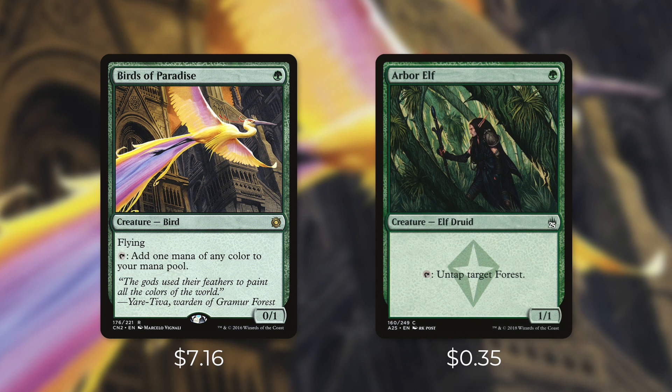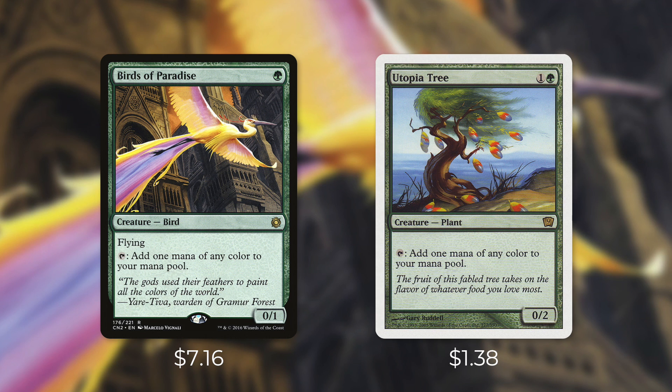For most mana dorks that help you fix your mana, they're going to cost two mana. For example, Utopia Tree is a 0/2 that costs one and a green and taps to add one mana of any color to your mana pool. So against creatures on the ground this is a slightly better blocker, but since it costs one more mana it's definitely slower than Birds of Paradise. Still, at $1.38 it's much more affordable. We've got a few more mana dorks that cost one and a green and each tap for one mana of any color, so let's go through them.